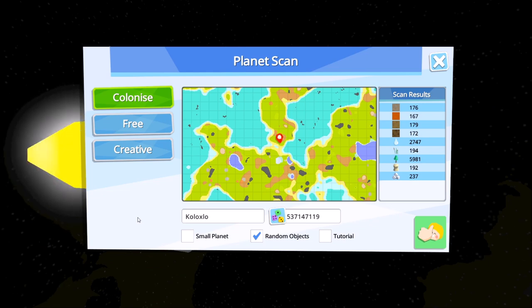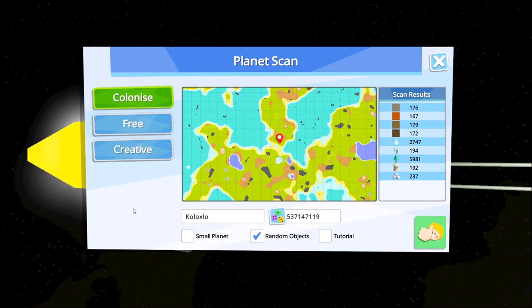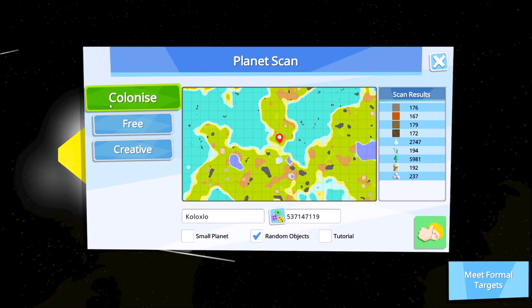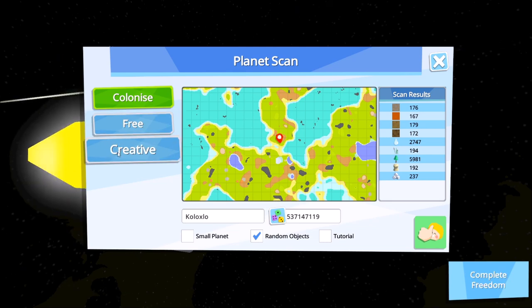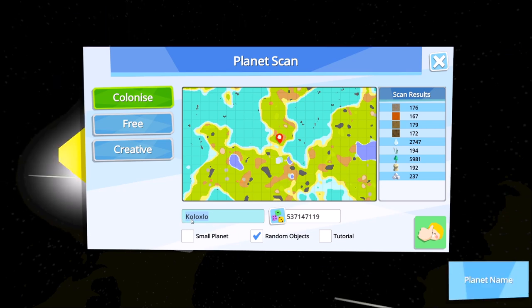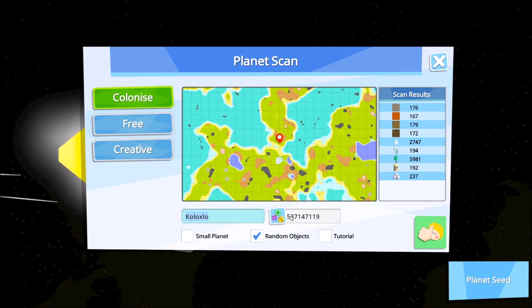Before we get started in our new procedurally generated game world, we need to choose some options on what type of planet we'd like as well as what type of gameplay we want. We have three options: colonize, which is your default — you start at the very beginning with only a few blueprints available and have to do further research and reach goals to unlock more. Then there's free mode, which opens up all blueprints to you. And finally, creative mode that allows you total freedom to do whatever you'd like. At the bottom of the screen is the name of our planet, which we can change to anything we want.